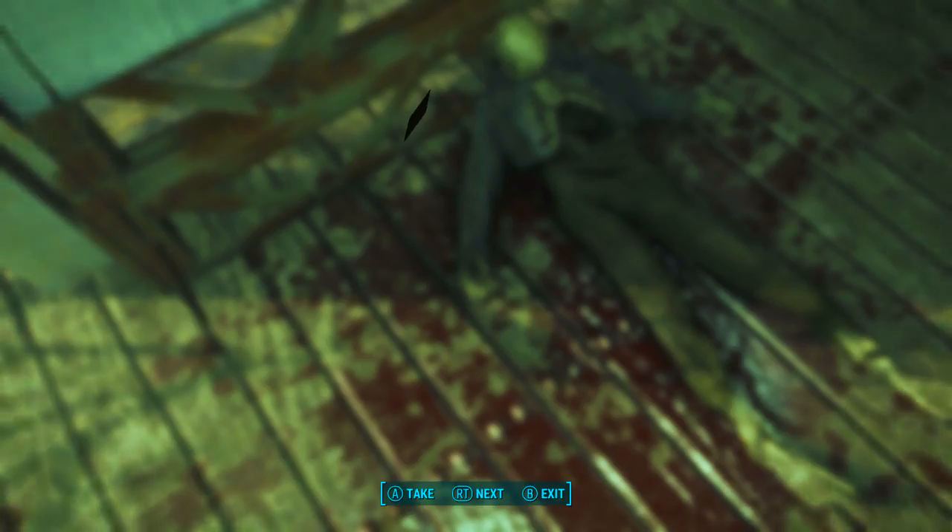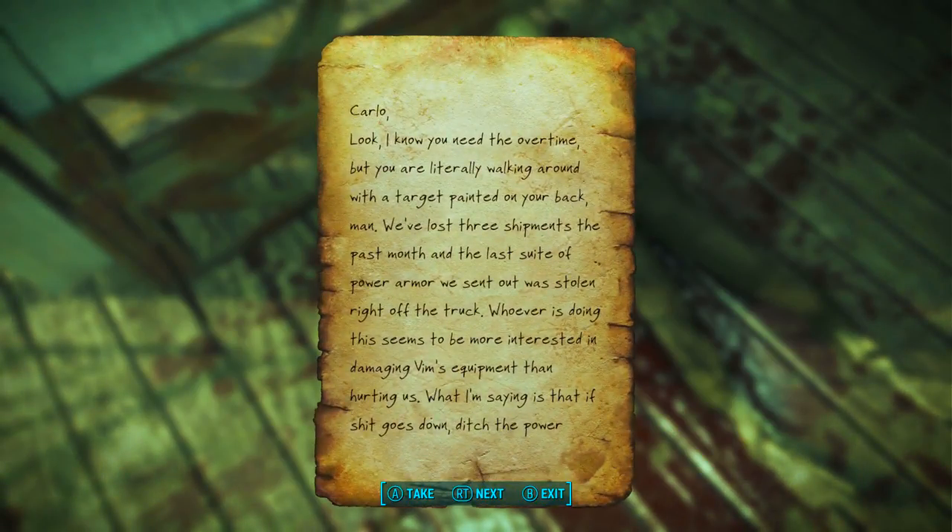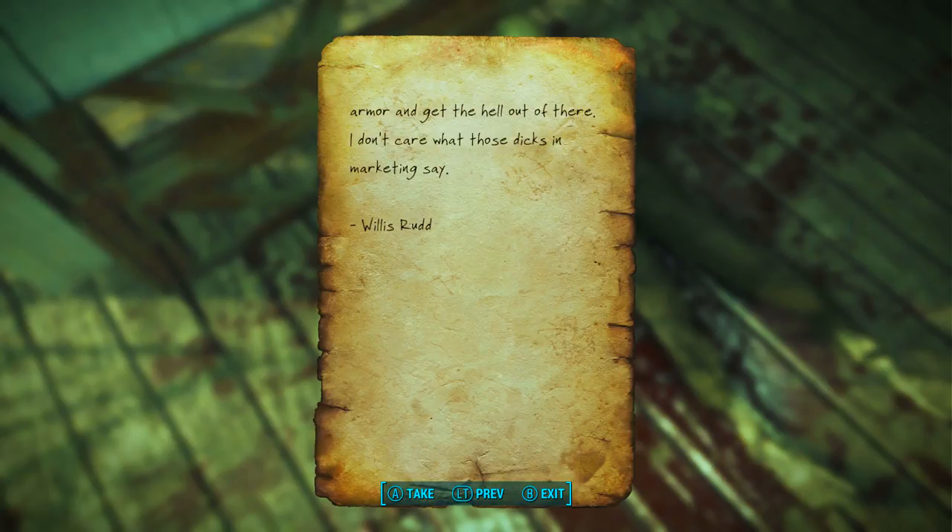This is Carlo's note and it reads: Carlo, look I know you need the overtime but you are literally walking around with a target painted on your back, man. We've lost three shipments the past month and the last suit of power armor we sent out was stolen right off the truck. Whoever is doing this seems to be more interested in damaging Vim's equipment than hurting us. What I'm saying is if shit goes down, ditch the power armor and get the hell out of there. I don't care what those dicks in marketing say. Signed, Willis Rudd.